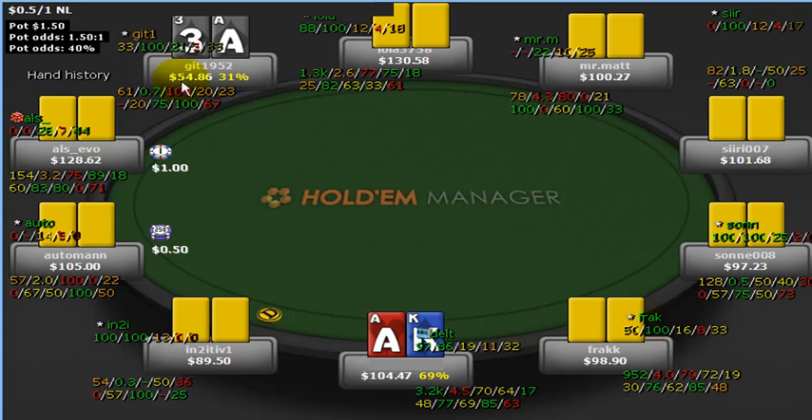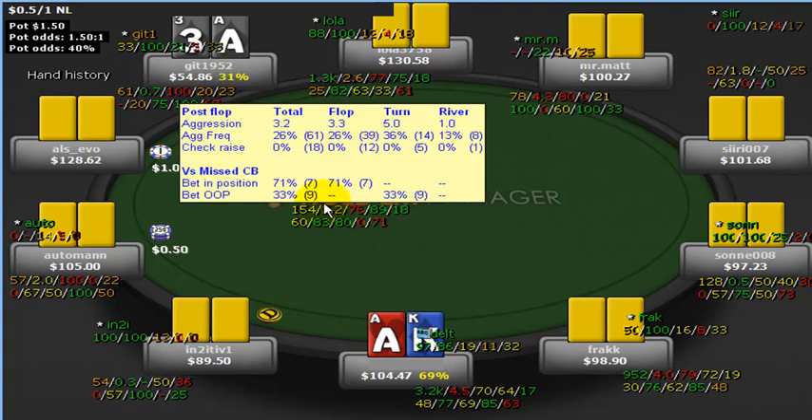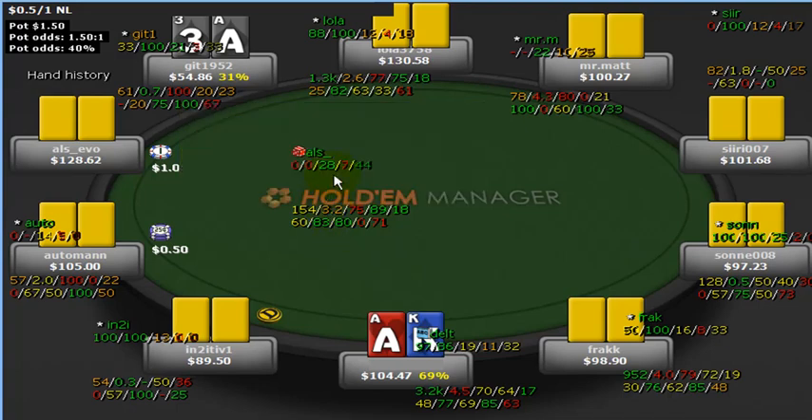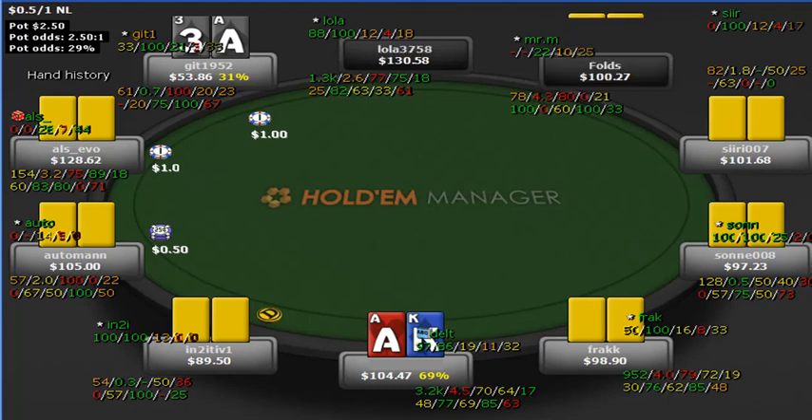We've got another gambler over here — 28% of all hands, only raising 7%, steel-raising 44%, aggression factor of 3.2 post-flop, so he's an aggressive gambler. Only getting to showdown 18% of the time, probably because of his aggression and funky moves, but when he does get to showdown he's winning 71%. This guy's all over the place. Our main opponent here is a nit calling-station type — very passive post-flop, and that's what he does best. He limps in early position.